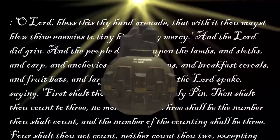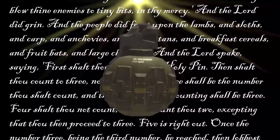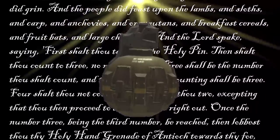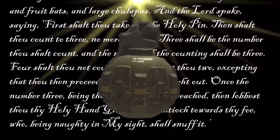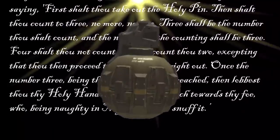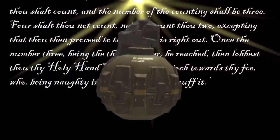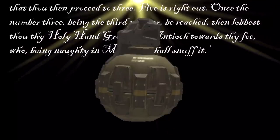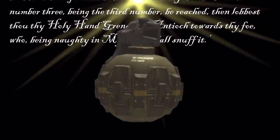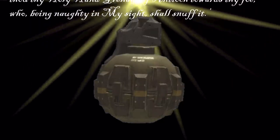And the Lord spoke, saying: First shall thou take out the holy pin, then shall thou count to three — no more, no less. Three shall be the number thou shall count, and the number of the counting shall be three. Four shall thou not count, neither count thou two, except that thou then proceed to three. Five is right out. Once the number three, being the third number, be reached, then lobbest thou thy holy hand grenade of Antioch towards thy foe, who, being naughty in my sight, shall snuff it. And failing all of that, you can always try the never-failing jungler knife.